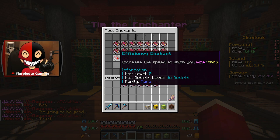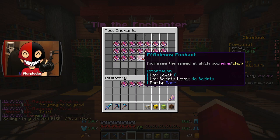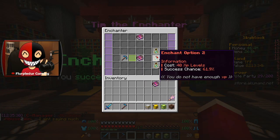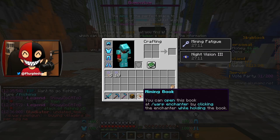It doesn't rebirth or anything like that, but on the axe it goes higher than level five without rebirth. I think that's the last enchant we're going to be able to throw on without fortune.